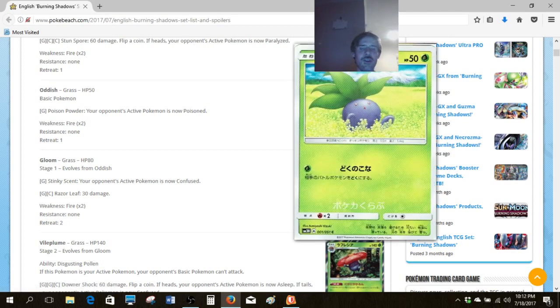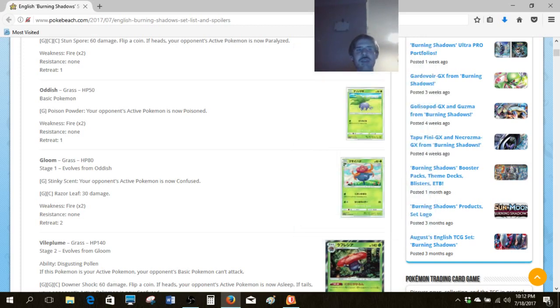Now, Oddish — I'm typecast as a Decidueye Vileplume guy, so I immediately get excited because it's immediately a better basic than the one from Ancient Origins. The Ancient Origins one does ten for one Grass energy, but the Burning Shadows one poisons. Poison can actually stick and do a little bit more, so if you have some reason to use Poison Powder, that might actually make a big difference in the long run.